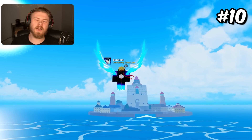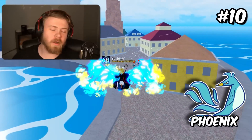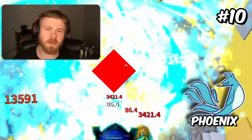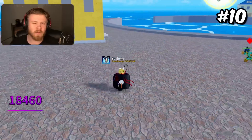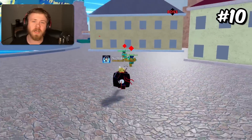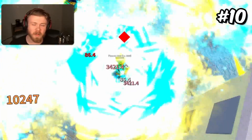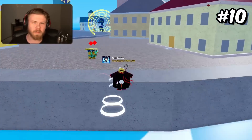Coming in 10th place on the highest damage tier list is going to be the Phoenix Fruit. The Phoenix Fruit unawakened version doesn't do that much damage, but the awakened version does do a lot of damage due to the burn effects. Through this tier list, I'm going to be basing all of them off their awakened version. Phoenix is also one of the coolest awakenings in the game and is widely regarded as being one of the most fun fruits to use.